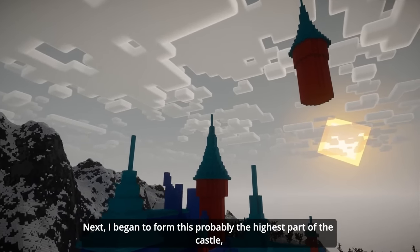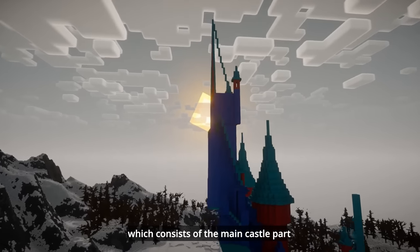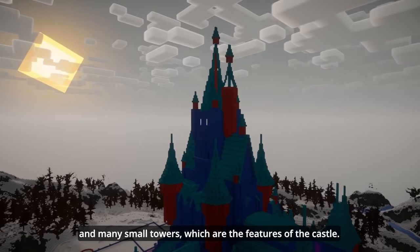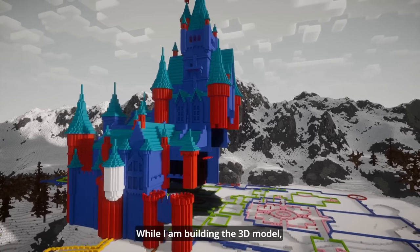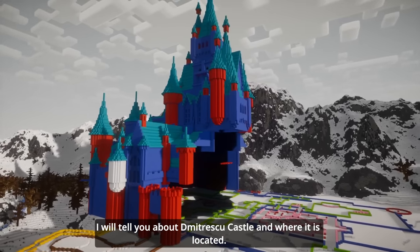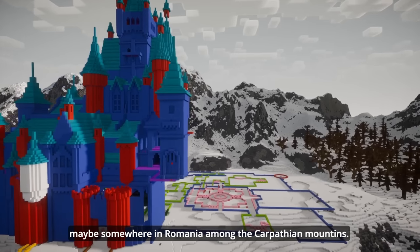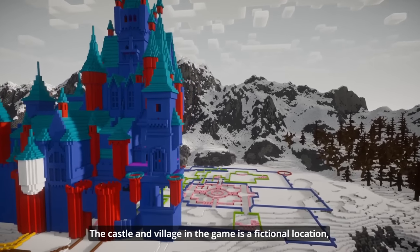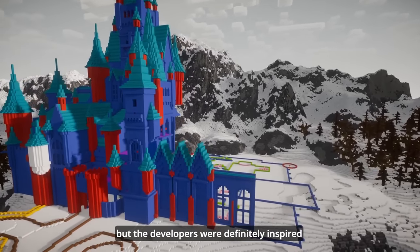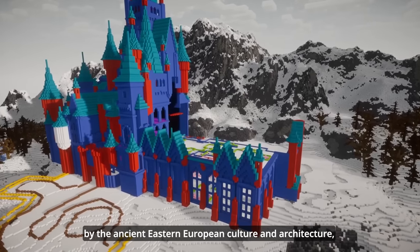Next, I began to form probably the highest part of the castle, which consists of the main castle part and many small towers, which are the features of the castle. While building the 3D model, I'll tell you about the Dimitrescu castle and where it is located. Most likely this place is Eastern Europe — maybe somewhere in Romania among the Carpathian mountains. The castle and village in the game is a fictional location, but the developers were definitely inspired by the ancient Eastern European culture and architecture.